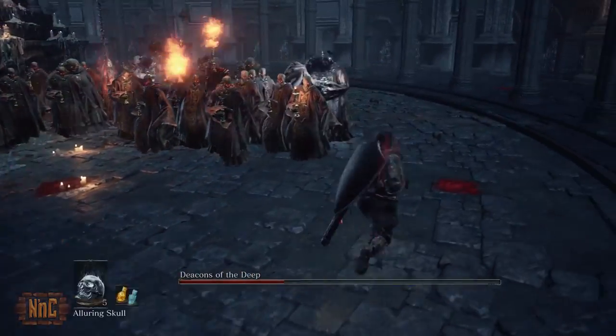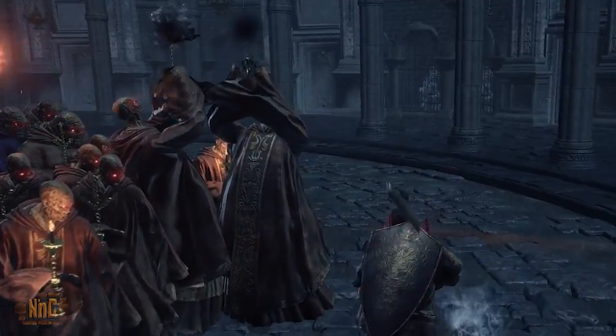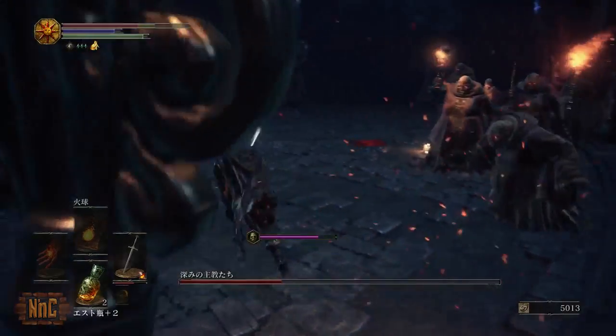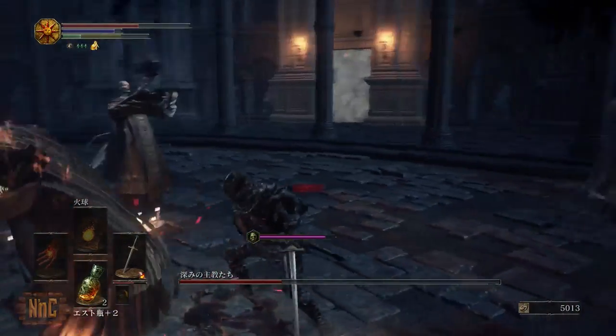Also it should be noted that these taller Deacons will sometimes raise their wands and start casting some kind of spell. If a certain number of them begin to chant then your curse meter will start rising. In order to stop the curse meter all you have to do is do damage to one of the taller Deacons.